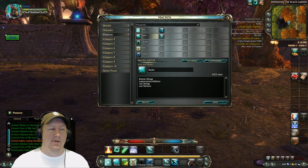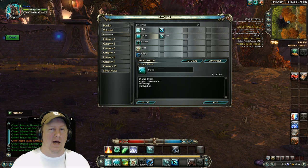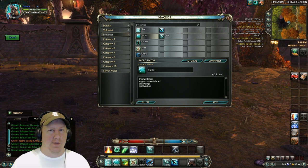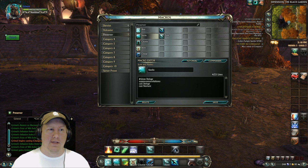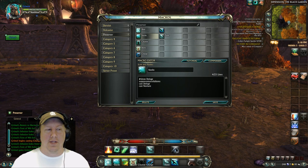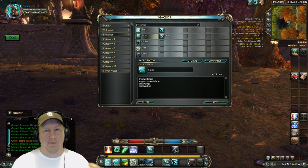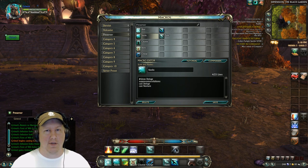The second macro is our Stacks macro. You want to be putting Blossoms on your target, and these abilities will do that. The more stacks of Blossoms on your target, the better the heals are going to be overall. This is one of the first things we do — put stacks on somebody, then start healing them, and the healing output is greatly increased.